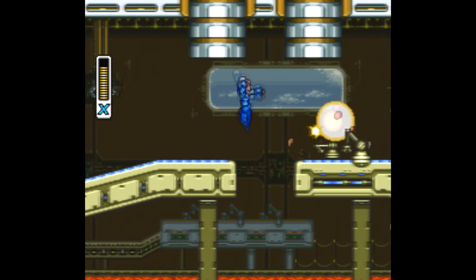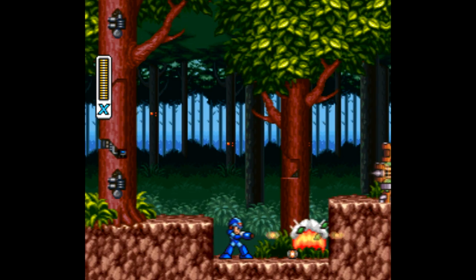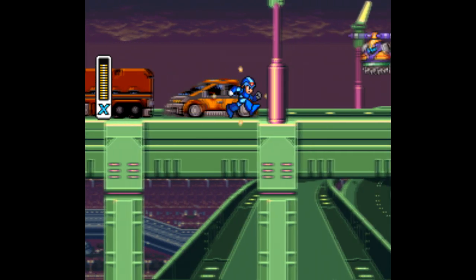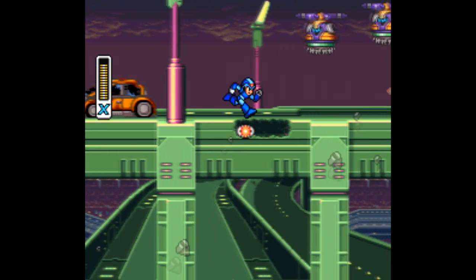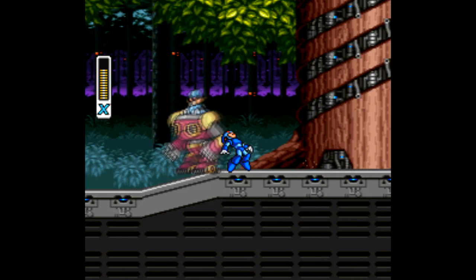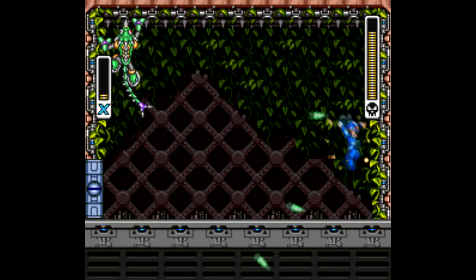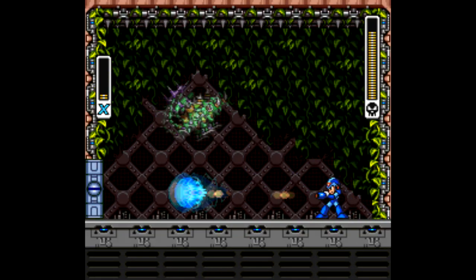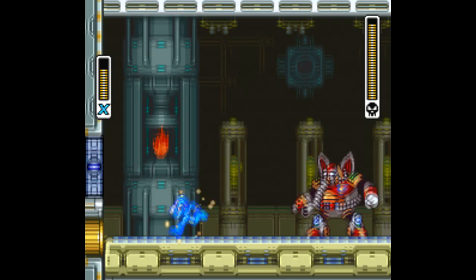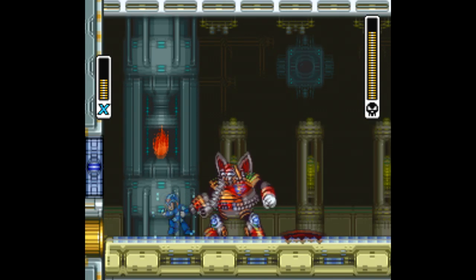Okay, enough randomizers for now. Let's go back to regular old games that you can play as-is, just with a slightly different approach to give yourself a little more challenge. One obvious one I forgot about in part one is Mega Man X. After the game's introductory stage, the natural thing to do is go to Chill Penguin's stage because that's where you get the dash right away. Try playing this one without doing that and go to Chill Penguin's stage last. I was honestly kind of amazed at how tough of a time I had — I hadn't realized how much I relied on the dash, especially for boss fights.